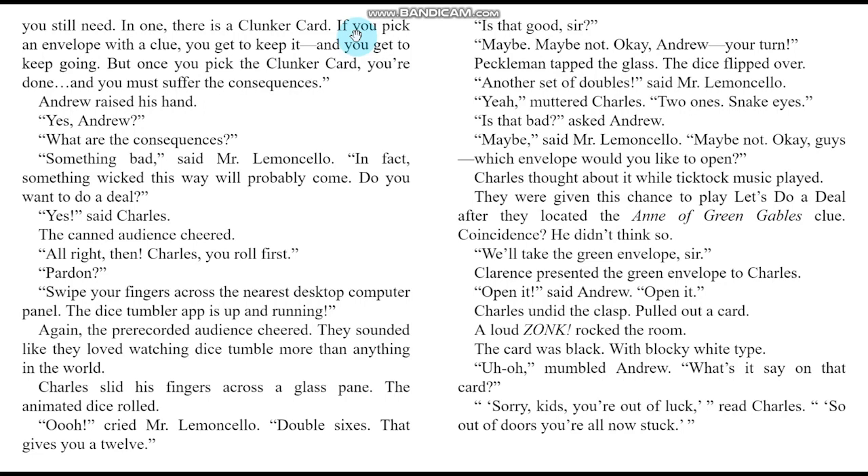Andrew raised his hand: what are the consequences? Something bad — something wicked this way will probably come. Do you want to do a deal? Yes, said Charles. Swipe your fingers across the nearest desktop computer panel — the dice tumbler app is up and running. Charles slid his fingers across a glass pane; the animated dice rolled. Oh, cried Mr. Lemoncello — double sixes, that gives you a 12. Andrew rolled next — snake eyes, two ones. We'll take the green envelope, sir. Charles undid the clasp and pulled out a card. A loud ZONK rocked the room. The card was blank with blocky white type: 'Sorry kids, you're out of luck — so out of doors, you're all now stuck.'